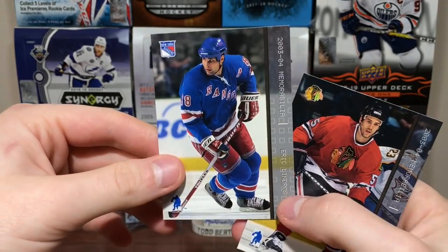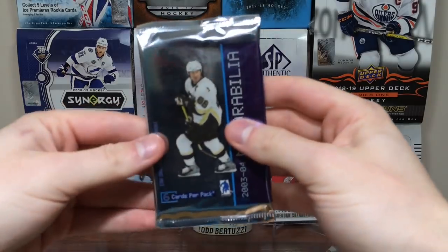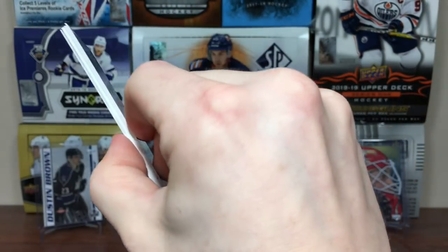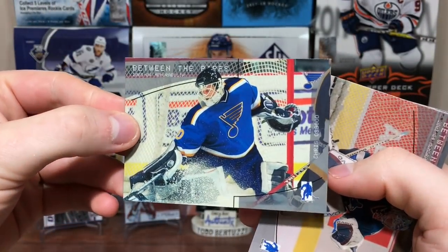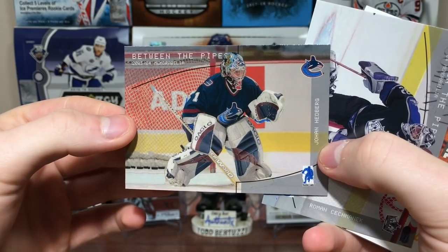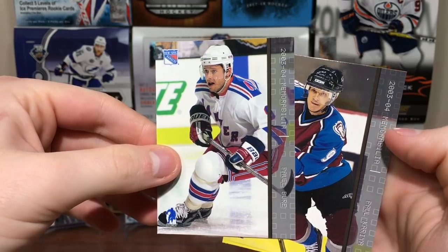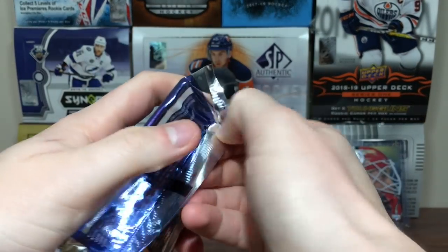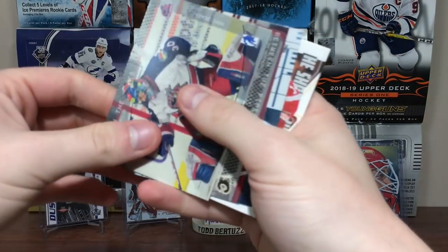We got Marty Brodeur He Shoots He Scores, Eric Lindros, and Eric Daze. Continuing on — Chris Osgood, Johan Hedberg, Roman Czech Manic, a Chris Pronger He Shoots He Scores, Pavel Bure, and Paul Kariya. Next pack — stuff is interesting, very interesting. The variety is better than Pacific, but I don't know.